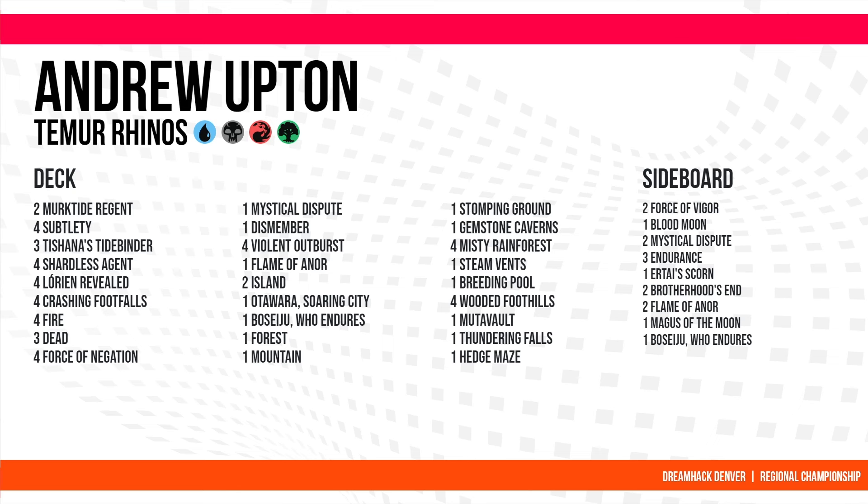This list is just the classic Temur Rhinos, deciding it really likes its Tidebinders and Mark of the Tide regions, keeping the deck nicely blue. It may not have that many extra blue cards for Force of Negation, but it has fewer dead cards — you can't really draw a land later in the game, your deck is much more cut and dry. A really solid Team Rhinos game plan.